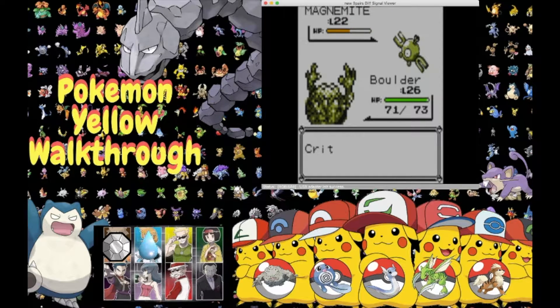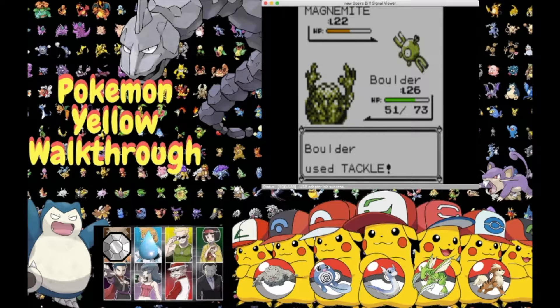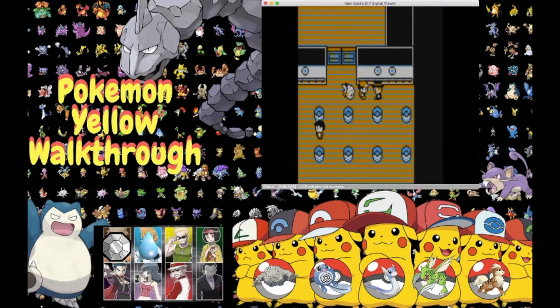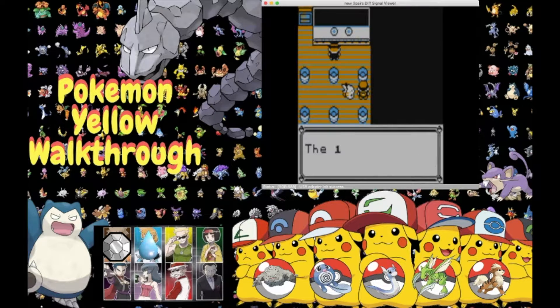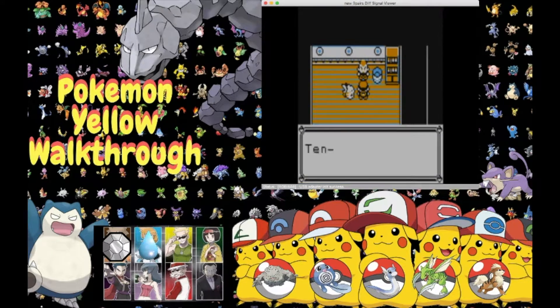Let's get back to battle. We get hit with Sonic Boom but we're still in this. We go for Tackle — Magnemite hangs in there with a sliver of health. Not to worry, we already have this match in the bag. Boulder uses Tackle and enemy Magnemite faints! Boulder gained boosted 627 XP. Ash defeated the Gentleman. Before we battle the Gym Leader we have to find two switches hidden in the trash cans — I messed up the first time, hence the edit. The switches were in the same spot as last time.